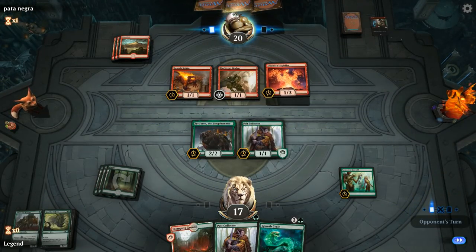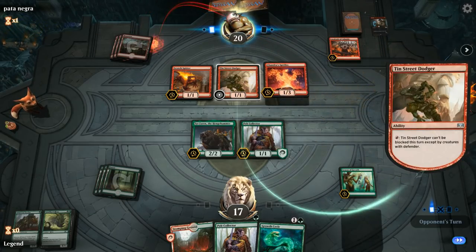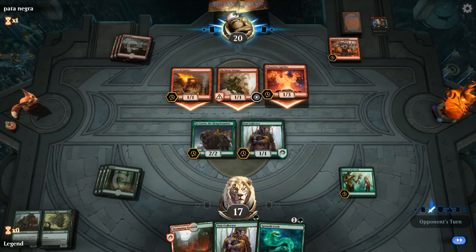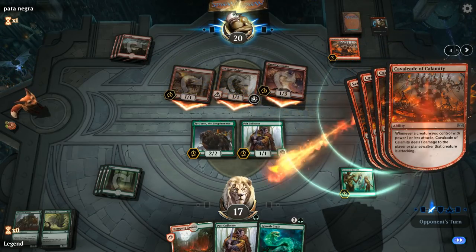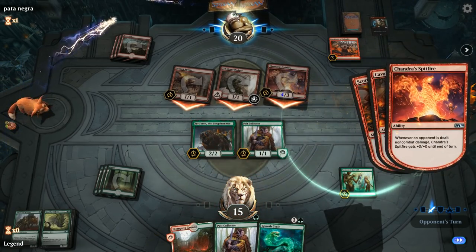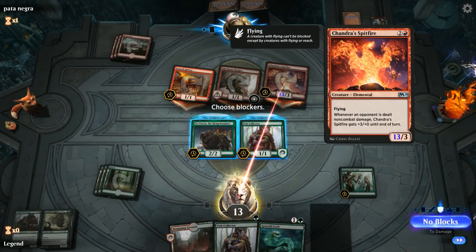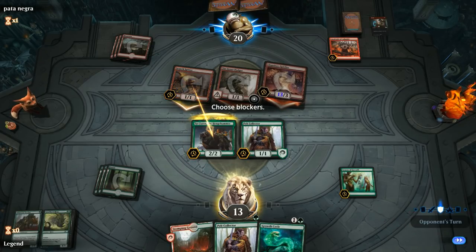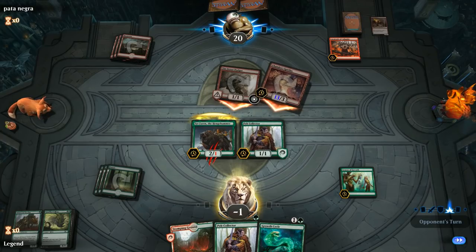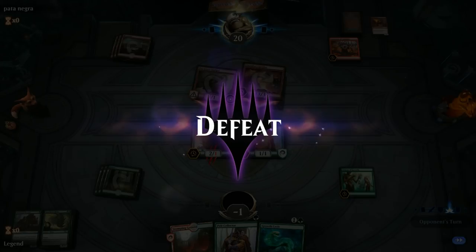I think I'm going to keep the Rhino but could just die to the Spitfire, leaving Sir Faren on defense. There's a Cavalcade so that represents a lot of damage — might just be dead here. Spitfire hits for 13 and yeah, not much we can do about it. Pretty impressive turn-four kill from our opponent. On to the next one.